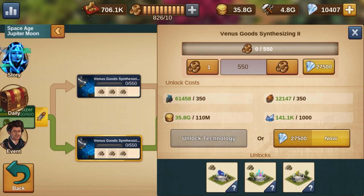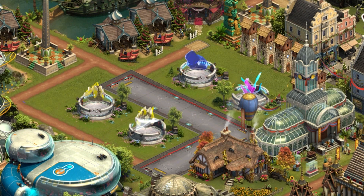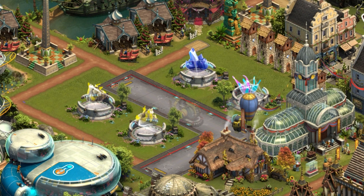In order to continue producing Venus carbon and Venus goods, you will unlock synthesizers in the first researches, which will allow you to produce these resources in your main city in the future.